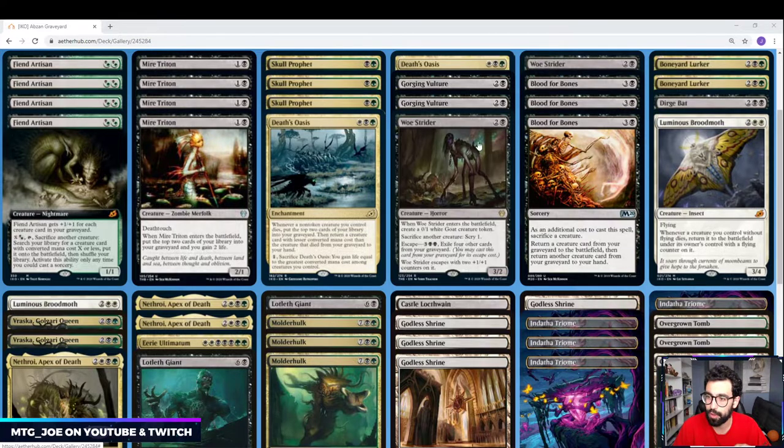Woe Strider is a couple copies that can be played out of the graveyard and also plays around Exile effects — I don't know how much Elspeth Conquers the Death we'll see, but it's a way to sac stuff around exile. Three copies of Blood for Bones gets stuff back from our graveyard: you sac a creature, one creature comes back to the battlefield, and the other goes to your hand. Of note, if you have a Lotleth Giant out and sac it, the sac happens first as an additional cost, and then you can bring back that same Lotleth Giant.